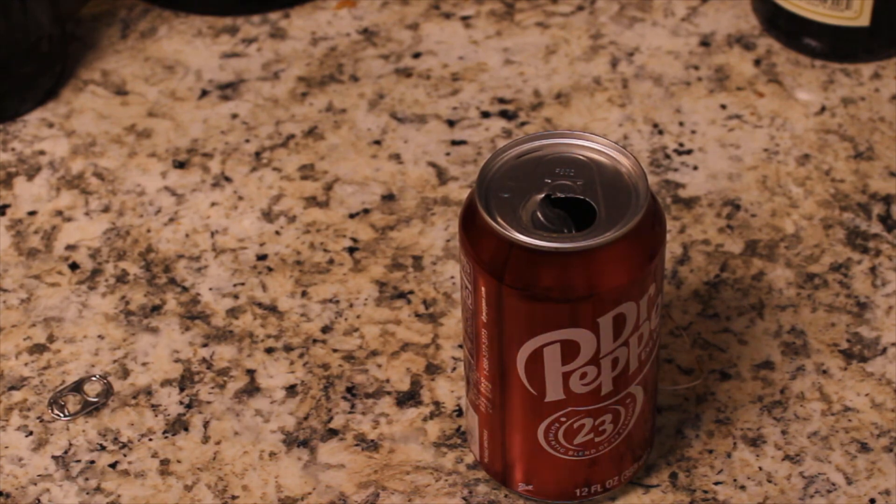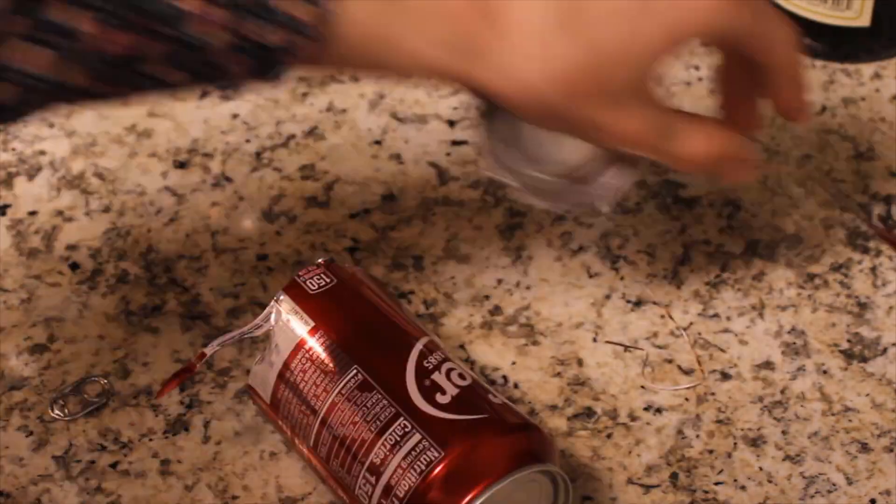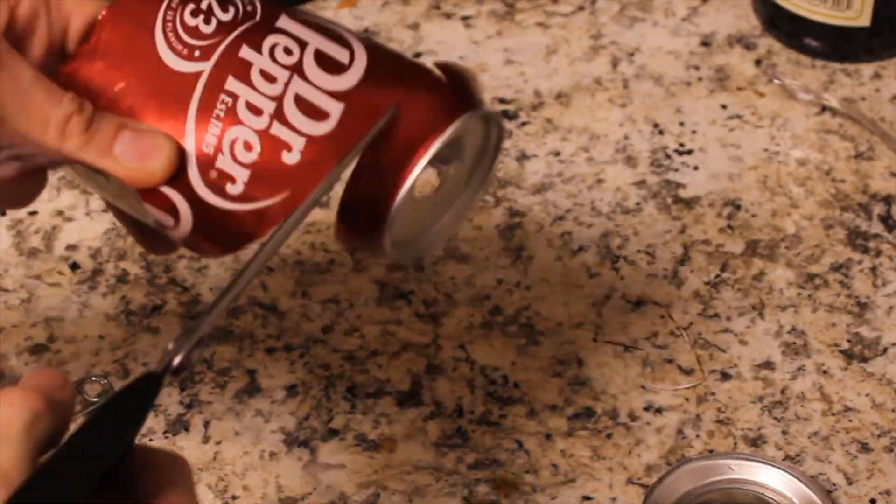First we have to sort our metals based on the way they need to be broken down. Because of our ability in tools, we break down our cans and separate the walls of the can from the top and bottom, which are made of thicker pieces of aluminum.